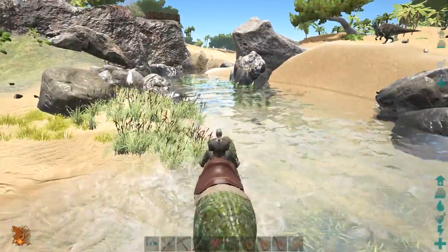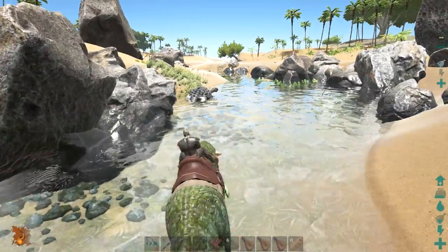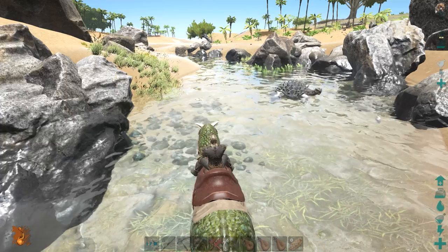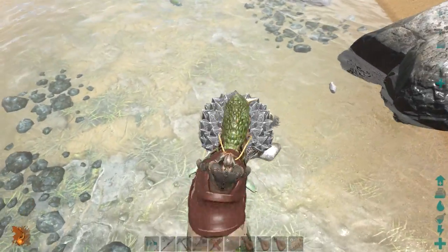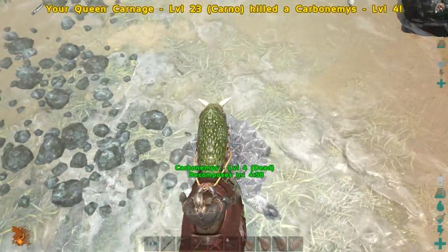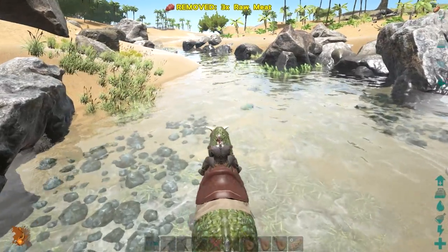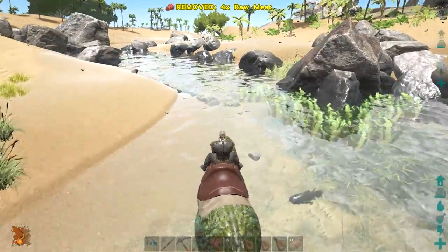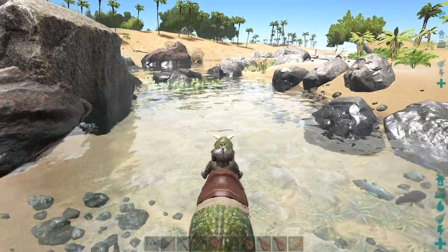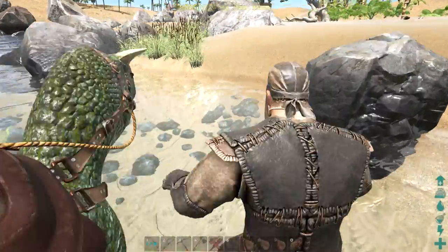As long as there's like a bit of a pathway for us to go through, we should be able to head on over to the ocean and have ourselves a little bit of fun. I want to go swimming around with our ichthyosaur - I essentially call it a dolphin because that's kind of what it is. Anyway, let's see how Queen Carnage does. Pretty solid against the Carbonemys! We got two keratin, four hide, and five meat. With Diego I've gotten 17 keratin in one swipe - Diego is insane sometimes.